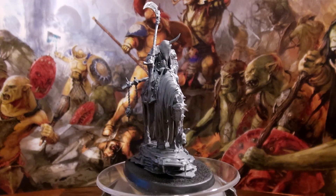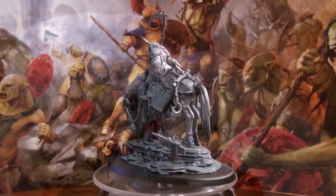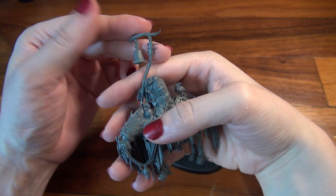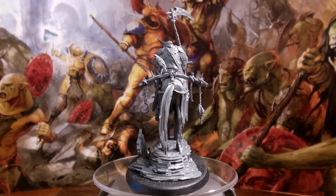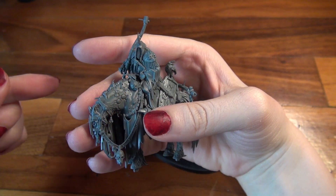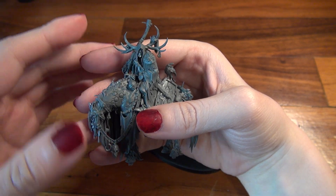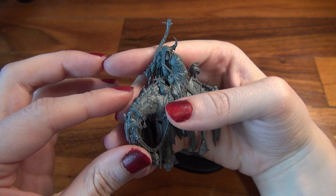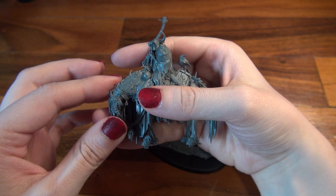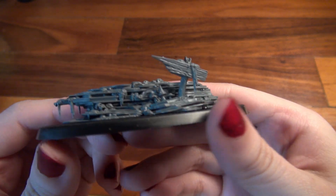This one is called the Harbinger of Decay, and he has two weapon options — it's either a scythe or a bell — so we'll get into that as soon as I read his warscroll. But he also has three different heads to choose from: this one with one horn and chainmail, this one with all the antlers, and this one with the mismatching horns. So you have a couple of heads for your extra models. And as you can see, you can keep him separate from his base so that you can paint him.